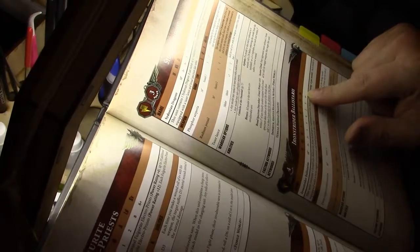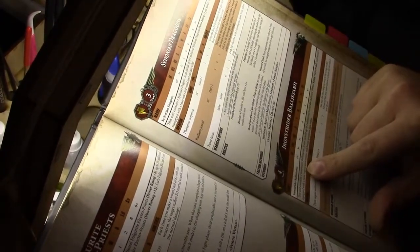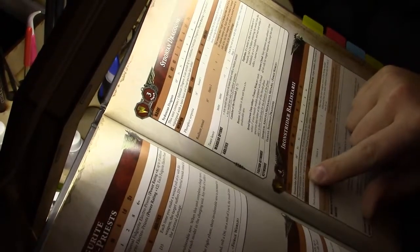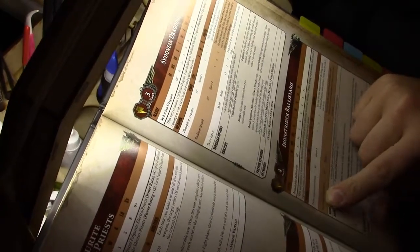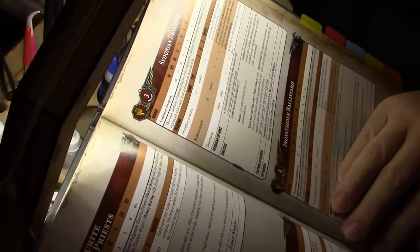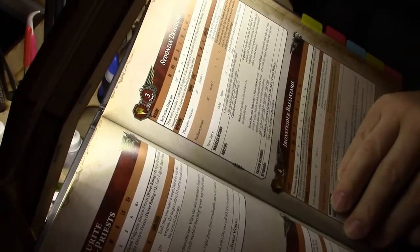The Iron Strider has a movement of 10, weapon skill 3, ballistic skill 3, strength 5, toughness 6, 6 wounds, 2 attacks, leadership 8, 4+ save. Each unit contains 1 up to 6 models. It is equipped with Twin Cognos Auto Cannons and a broad-spectrum Data Tether. The Auto Cannons are 48-inch, Heavy 4, Strength 7, AP -1, Damage 2. You may fire this weapon even if the model advanced, but you must subtract 2 from any hit rolls if you do so.